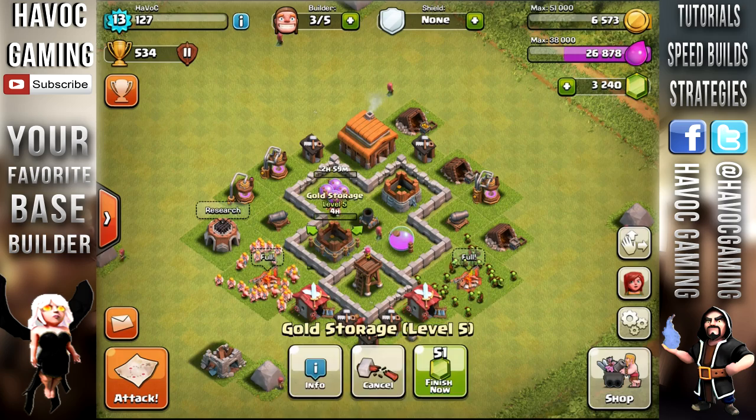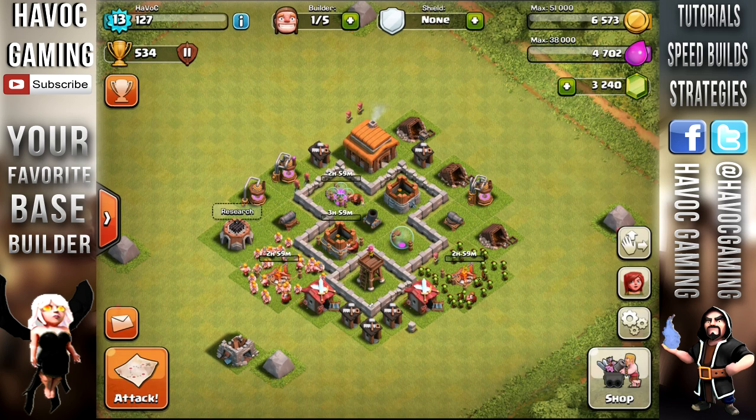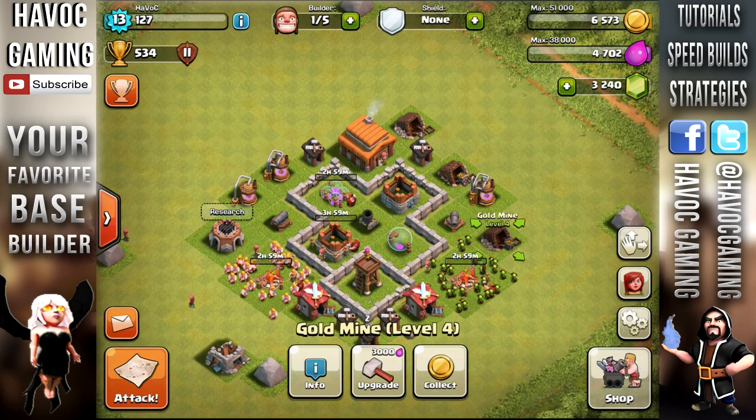I think we upgraded this gold storage as well. We did do both army camps because we do want some more army camp space. This army composition is really good and it will be better if we had 5 more of each as well. So anyways, we have one builder left. I think we can go ahead and raid.